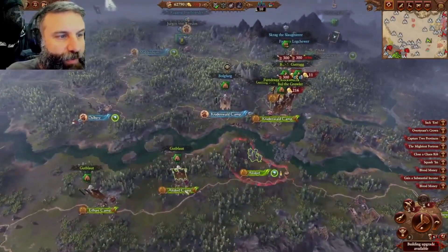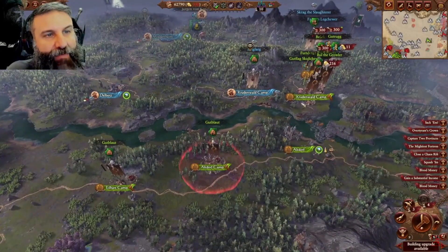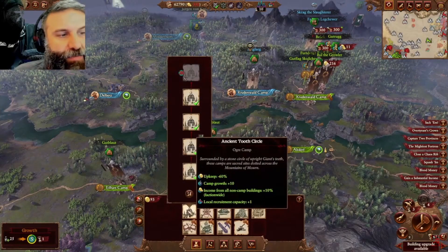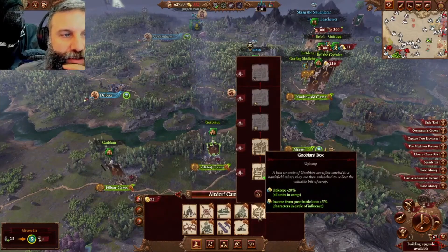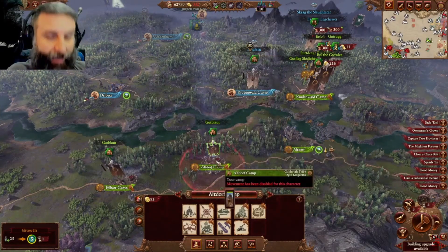We immediately took out Altdorf and built a camp right next to it, so that camp can have a garrison in it that's really cheap because camps have minus 60 upkeep, and then another minus 20 upkeep from the Knoblar's Box building.